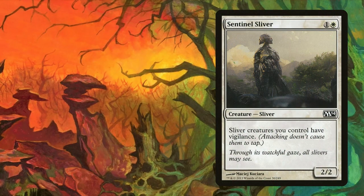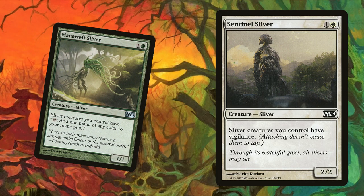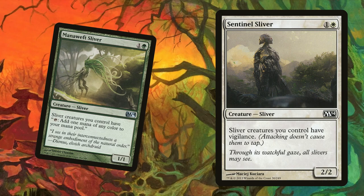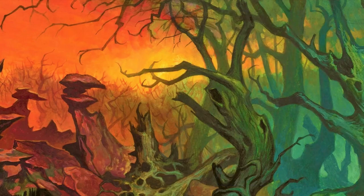Sentinel takes the second spot, also as a one-of. This ability doesn't stack and it's not one I really want multiples of, but it's also one I'm never unhappy to see. Having all slivers attack untapped is great in itself, but think about when Mana Weft exists and they can tap themselves for mana after they've attacked. It gets pretty ridiculous when you consider how many mana abilities slivers really have.